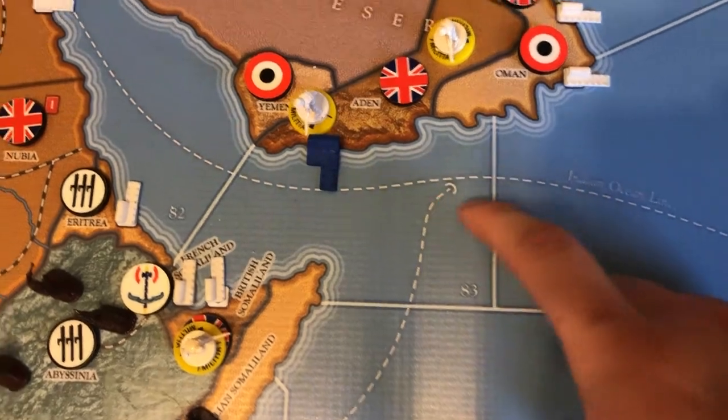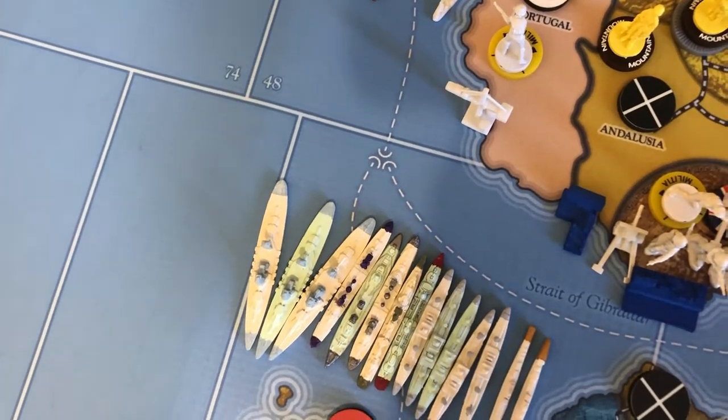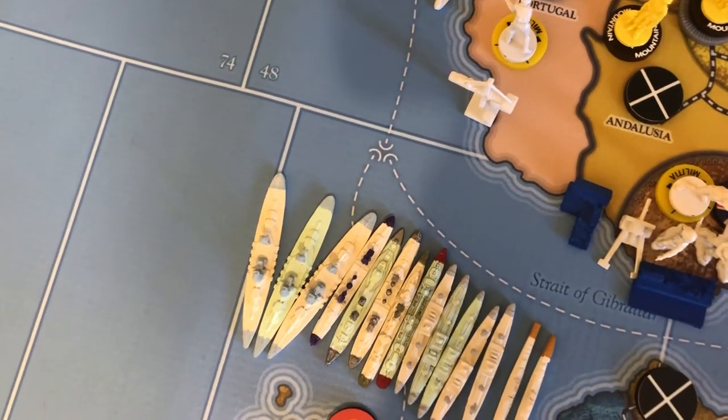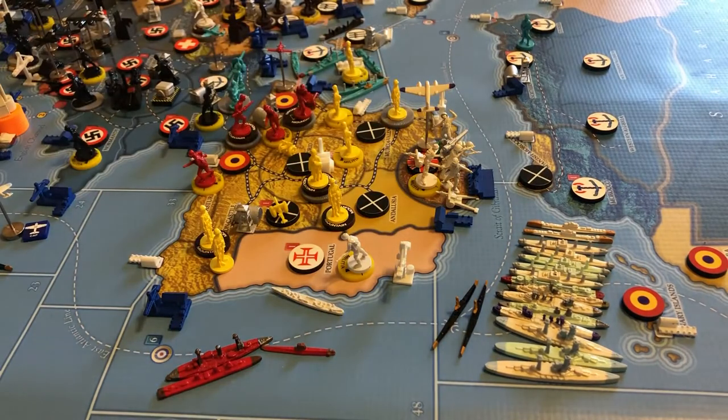Down in sea zone 83 there's an intersection of two different powers' convoy lines — an FEC three and a British one. When two different major powers' lines intersect, the country with the most money to lose takes damage first, so usually the British will lose one dollar before damage starts coming off the FEC three line. When it's all British lines intersecting, the British player chooses which line the damage comes off. Multiple subs in a zone each roll separately and apply their damage up to the maximum available.